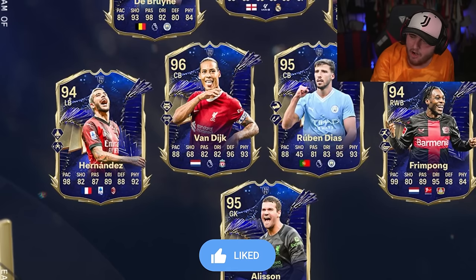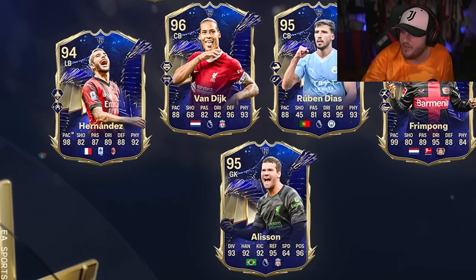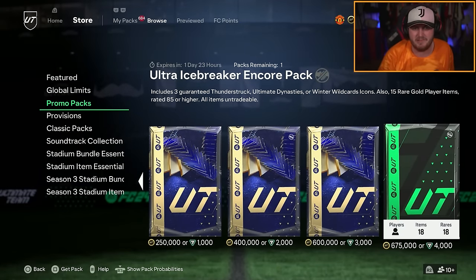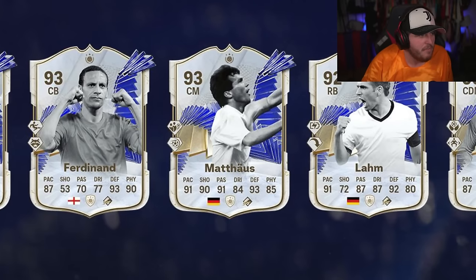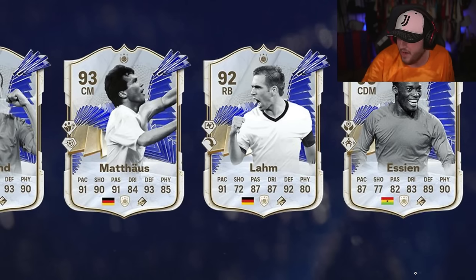We have got some truly game-breaking cards here. Van Dijk will be an absolute menace. Ruben Diaz will be fantastic as well. You've got Teo Hernandez, Frimpong making his debut in the Team of the Year, Alisson, and for the females we have Kocaui, Renard, Millie Bright, Ona Battle, and Mary Earps. We've also got Team 2 of Team of the Year icons, where we've got Mia Hamm, who looks godly, Rio Ferdinand who looks very, very good, Matthias looks godly, Lahm looks fantastic, and Essien looks like a bit of a beast as well.